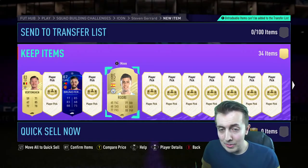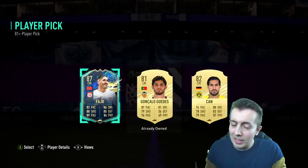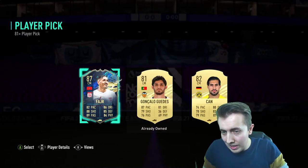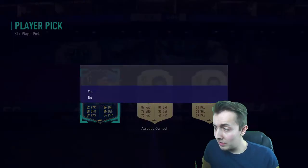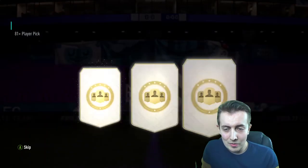People have been getting Team of the Seasons left, right and center. We get Gonzalo and also Fajardo — he actually looks pretty good, arguably looks better than Steven Gerrard anyway. First Team of the Season of the day and we've only done like four packs.